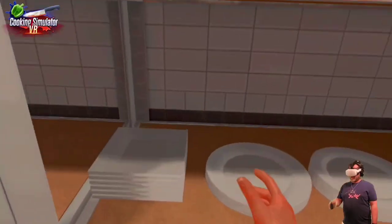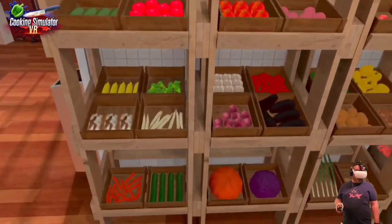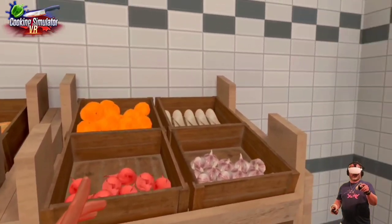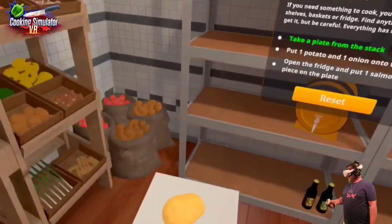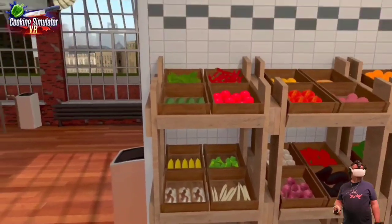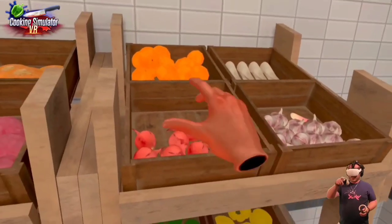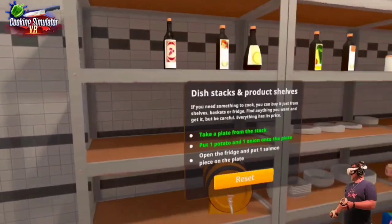We've got so many things here. We need a potato — this looks like a potato. And we need an onion. There are so many vegetables: peppers, cucumbers, corn, carrots. Maybe these are the onions — oh, that looks a lot more like an onion. Yes, potato and onion. Now put it in the fridge and put one salmon piece on the plate.